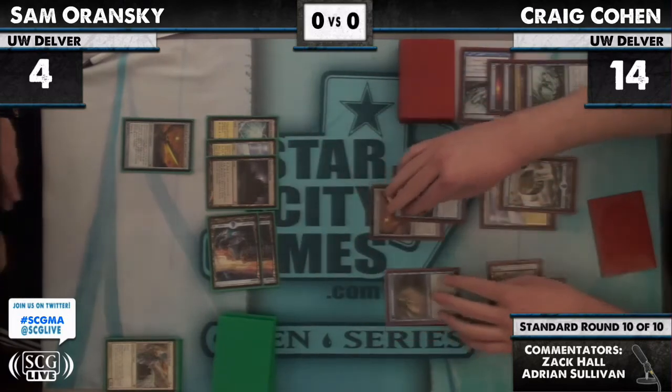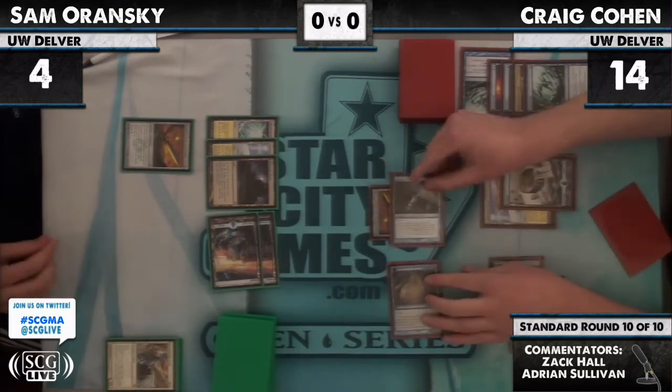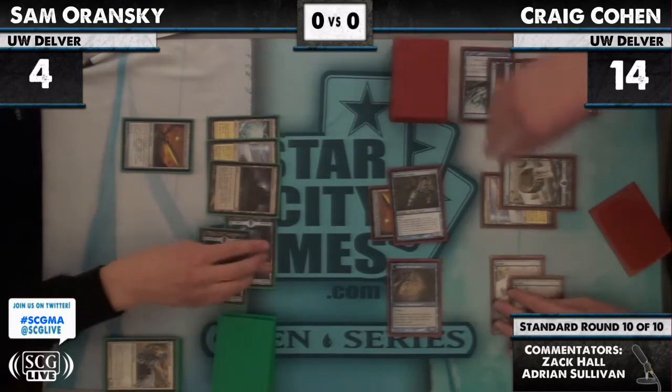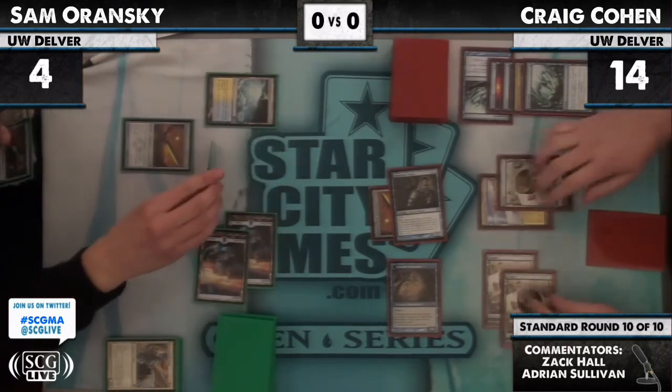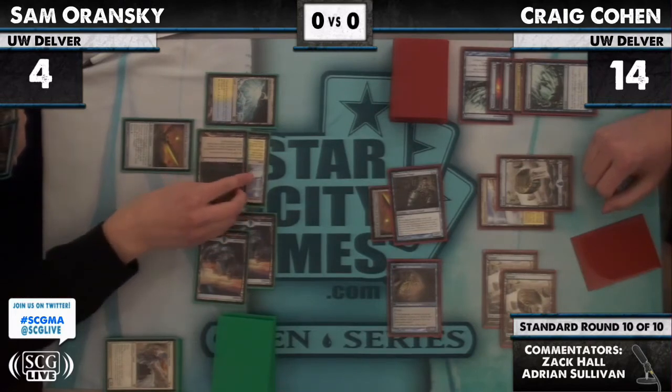Sam is looking at the Snapcaster, equipping onto the Snapcaster — definitely like that play. A token won't trade with either creature, and Sam will fall to one. Any Vapor Snag, any Snapcaster Mage could be lethal. Sam has other plans.